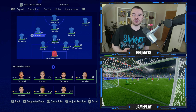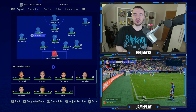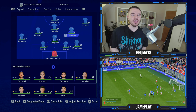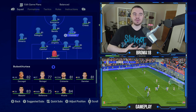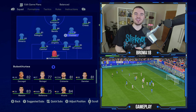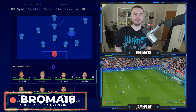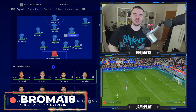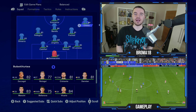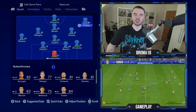Pellegrini is set as left central midfielder, and in the player instructions we'll set him to get forward as an out-and-out box-to-box midfielder. Frattesi was originally at right attack midfield but that messed with the defensive shape and harmed the structure, so we've changed him to right central midfield. It's important that he supports Chiesa in the wide areas.